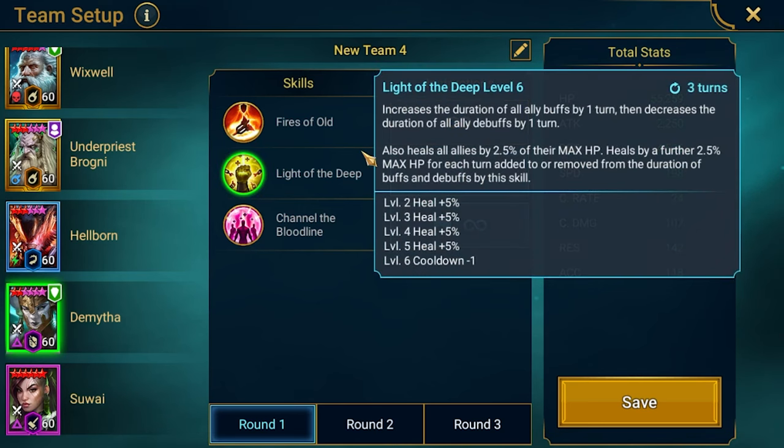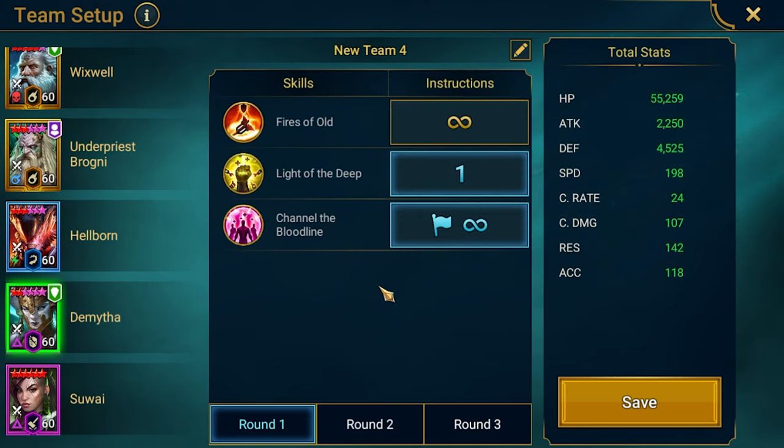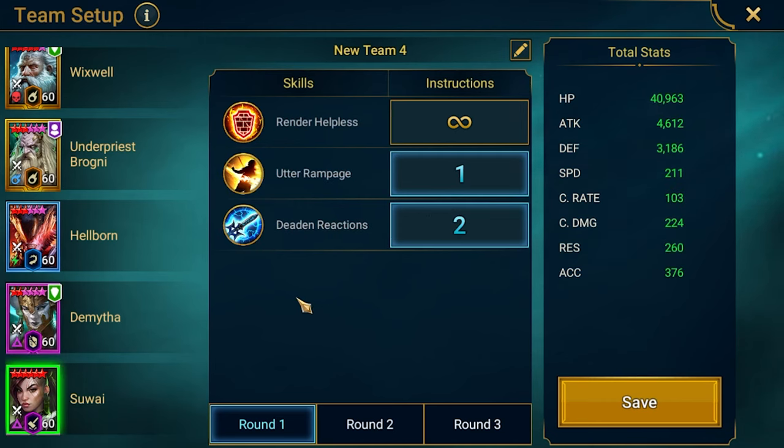I'm using Dimeta because she can extend buffs and also for block damage at the beginning. She is the slowest in the team, so in the first run she will block the first AOEs from the clan boss. This helps prevent the shields from being reduced by clan boss hits, making it much easier to grow those shields. That's the idea and it's working.